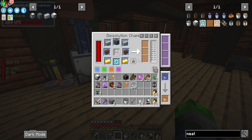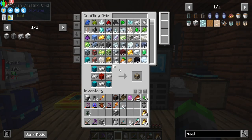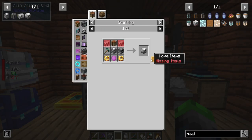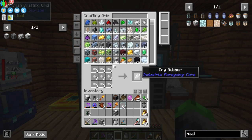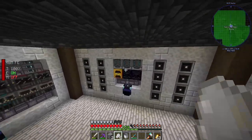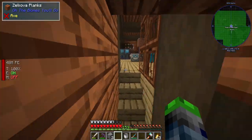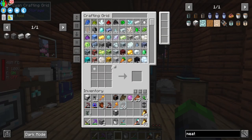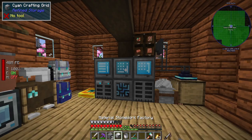And with this processed up, we have our advanced machine frame, which is great. Material stonework factory — we just need the two plastic, which we have. Let's put them up in here. We will work on an automation process for this — no problemo. And that should be it. Material stonework factory.